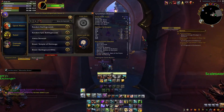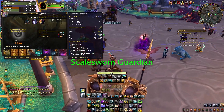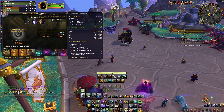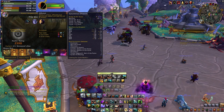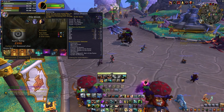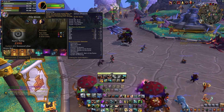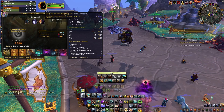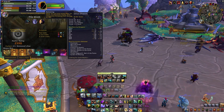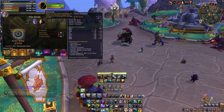Let's look at our affixes for this week — we're currently dealing with Afflicted and Bolstering. For DPS players like myself, this really is not going to be a problem. Especially as a hunter, I cannot do anything about Afflicted. Bolstering is bolstering — it's not as bad as last week, but I think this week is going to be a bit of a challenge for some people, especially the ones who go all-out. Unlike dying instantly to Bursting, you're just going to die to a big mob hitting you. I pictured the bears on Darkheart Thicket are going to get huge and destroy things.